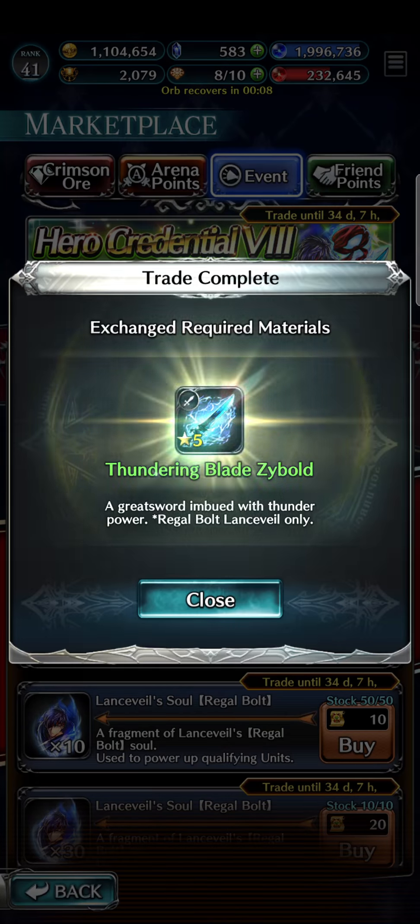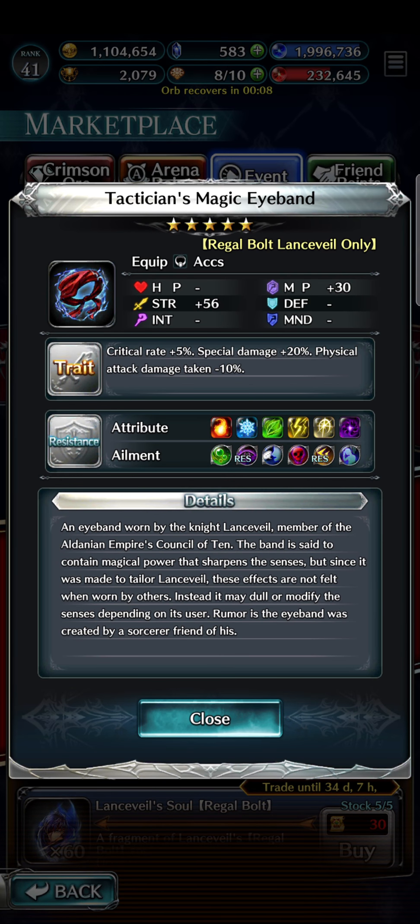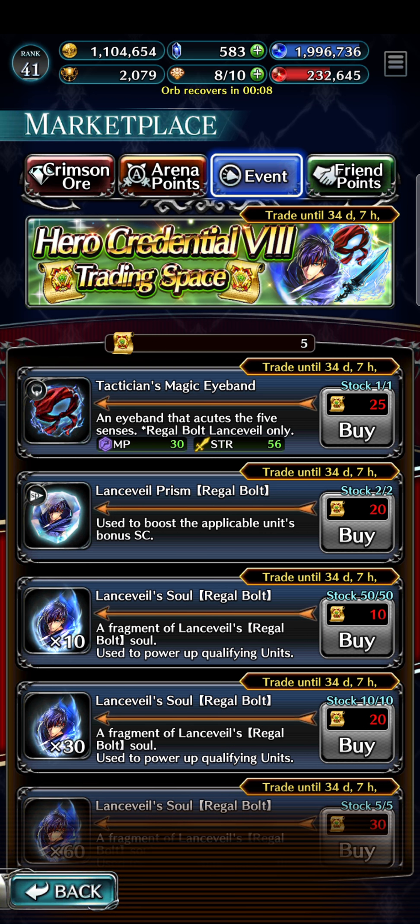So I'm going ahead and purchasing the sword. That's the item to buy if you're on a budget. The accessory is still good — specifically for the crit rate and elemental resistances — but overall I'd rather have the sword.